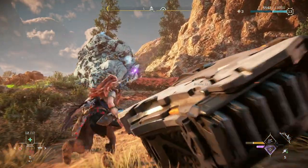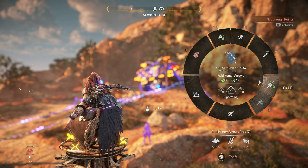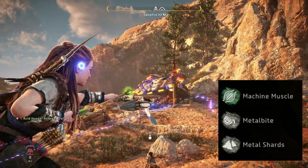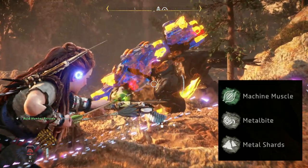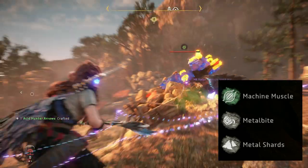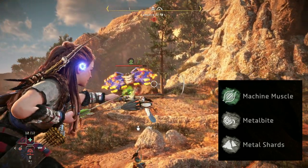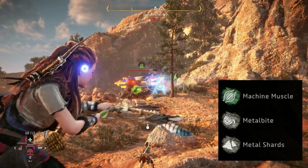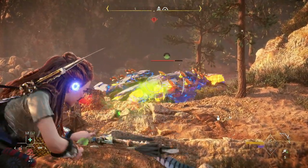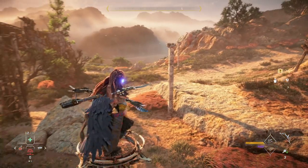Shell Snappers are weak to both fire and acid, so you could use either one of those kinds of traps. Acid is just the one I ended up using. To make an acid trap, all you need is a machine muscle — which you get from any machine — metal bite, which is for machines that use frost weapons, and metal shards, which are literally everywhere and act as currency. You just need those three simple ingredients, and you literally only need one trap to destroy this thing.